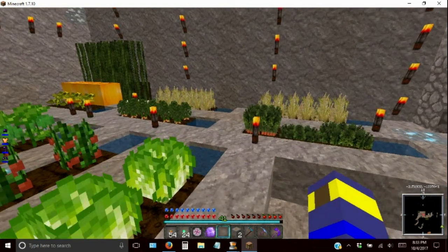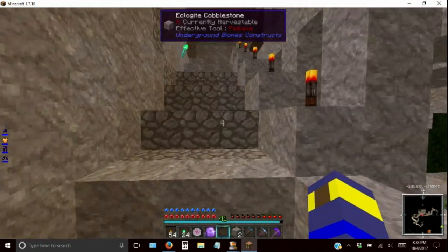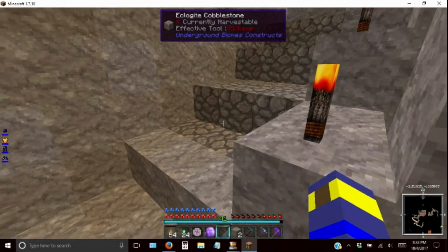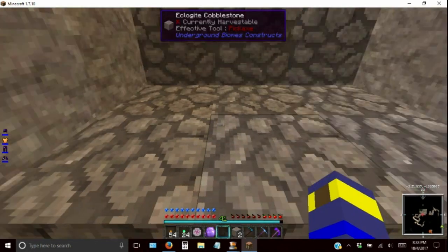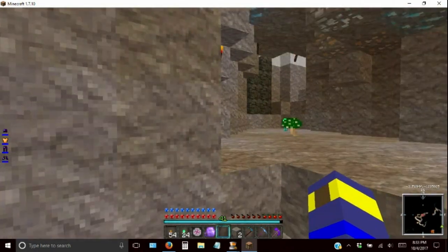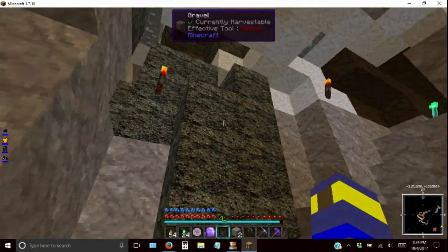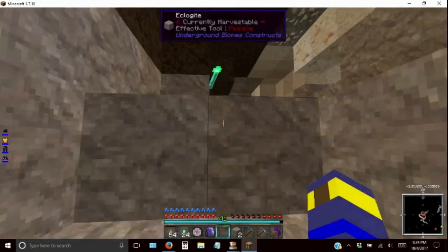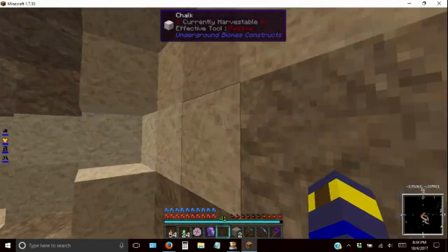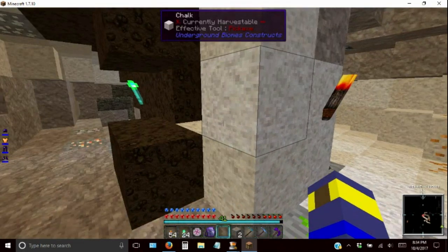I got a slime chunk right underneath here and that's excellent because when I start my Botania there's a plant that eats slimes, so I'll situate that in that area at some point. I've opened up up here and obviously I've got to open it up a heck of a lot in order to do anything. I have no idea — this is probably all gonna be gone. Got some chalk, it's kind of useless though, I don't know what to do with it.